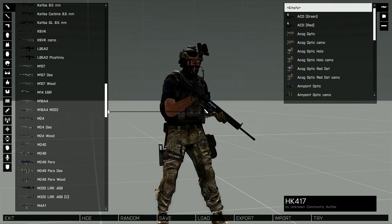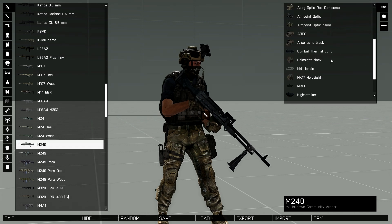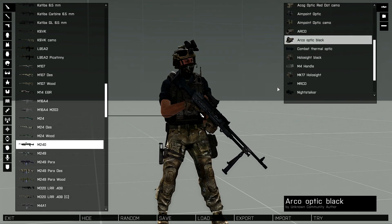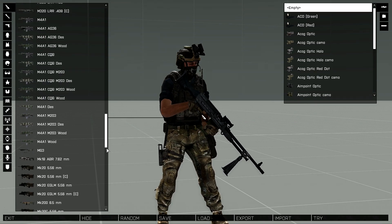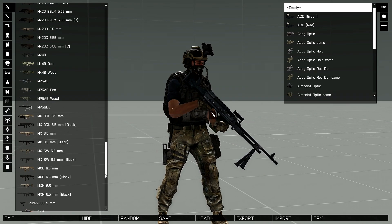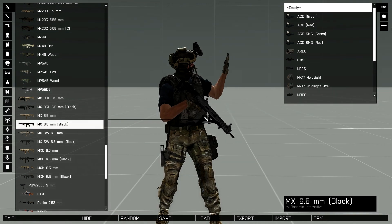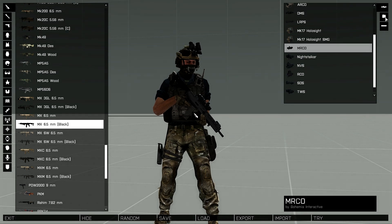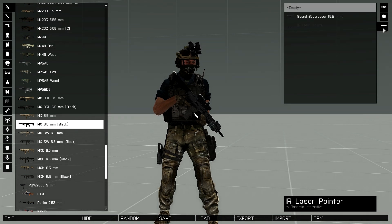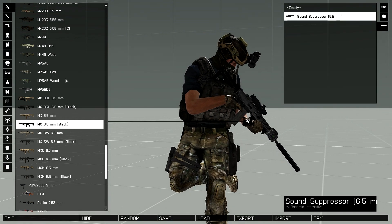I'm trying to stick to the vanilla weapons, even though it is quite hard because all of these are compatible with normal sights and things like that. A lot of the stock guns are quite good. Where's the MX? There it is - MX black. Go ahead and drop a markoscope on that, with an IR laser pointer and a silencer. See, as easy as that - literally menus, got all the attachments, all the things.